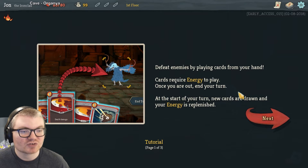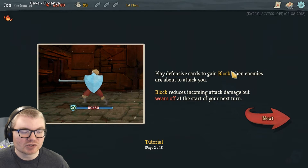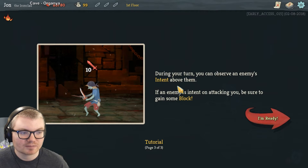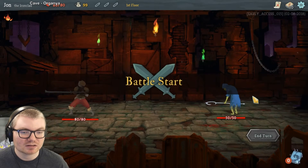Defeat enemies by playing cards from your hand. Cards require energy, so it's kind of like Hearthstone in that sense, which I do have a little experience with. New cards are drawn, energy replenished. Play defensive cards — enemies show their intent above them; they're intent on attacking you, so be sure to gain some block.